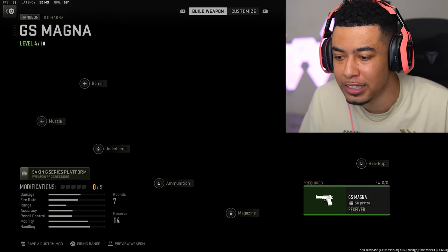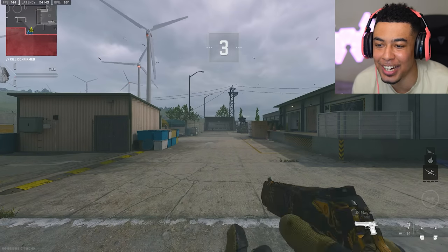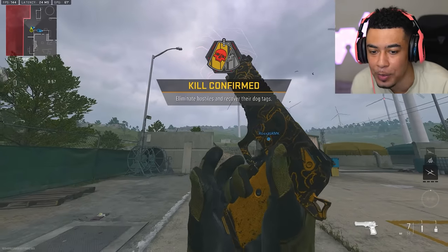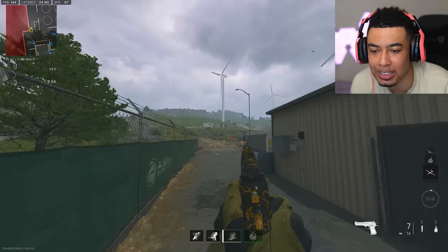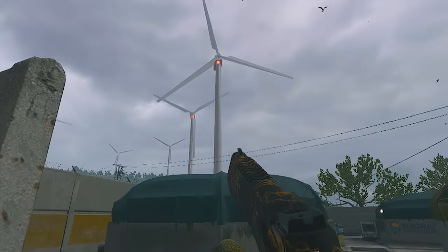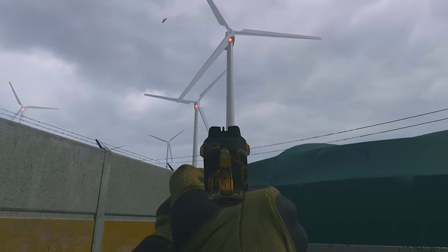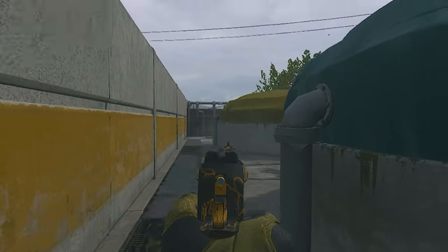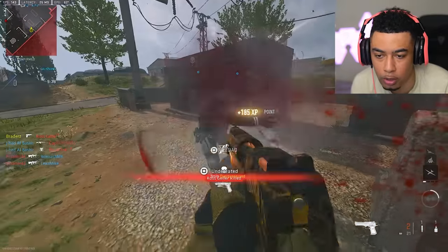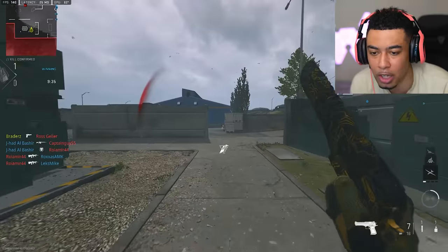I decided I wanted to try out the new map. I put the camo on from the event, which looks incredibly mid. Of course this is only the first camo you get in the event — there's a final one — but this is the first one, which would have been the original cherry blossom from the last event. It looks kind of whatever, kind of terrible if you ask me. This map's a little bit bigger than I thought it was going to be.